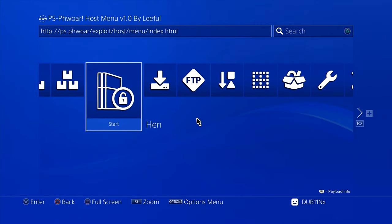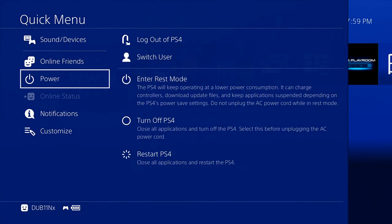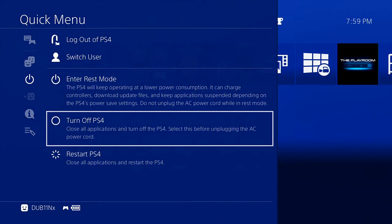We are back in the exploit page here. Let me go ahead and get my phone — we can screenshot the URL and try to access this page on our legitimate console. I'm now going to power off this console and switch to my non-jailbroken PlayStation 4.